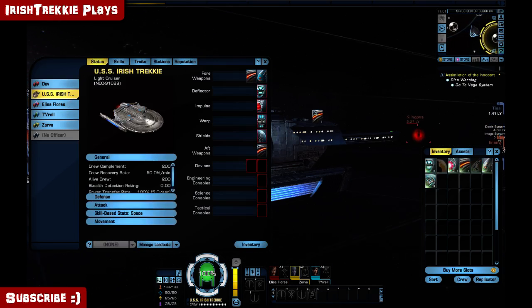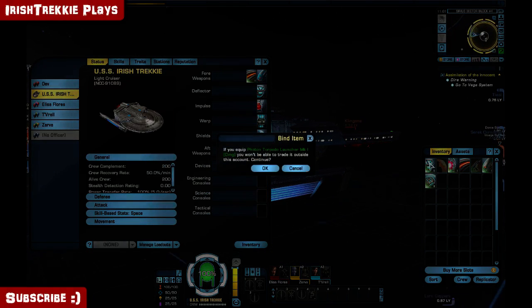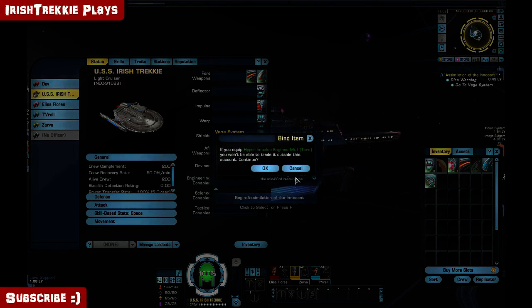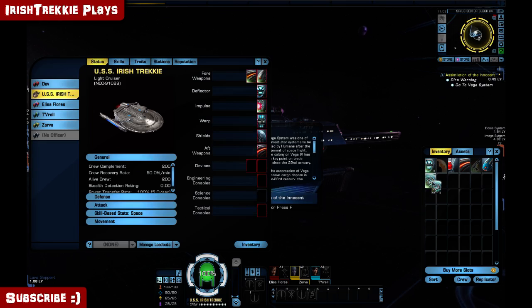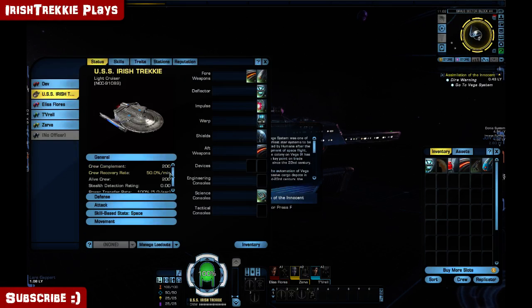That little mission gave me a better phaser array, so we'll have that. We have better quantum torpedoes — yes to that. And we also have a better impulse engine — yes to that. I'll put the shield emitter in the science slot; that'll give me a buff there. I also got a better deflector. Some nice toys to play with, and these increase my overall ship performance.